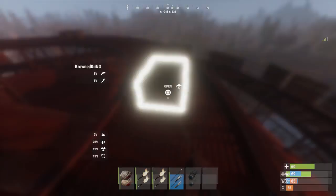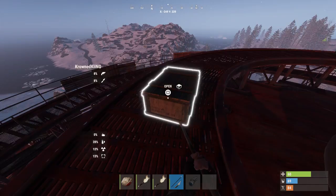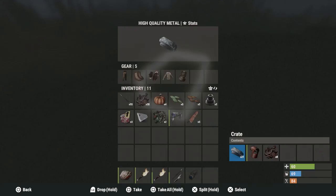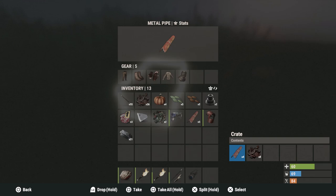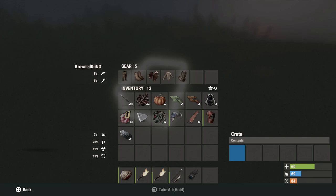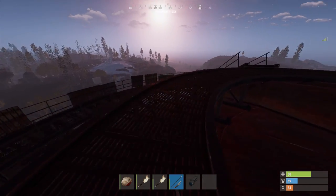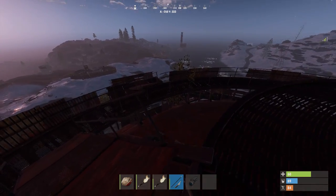If there aren't any crates that means somebody recently looted them — but boom, they just spawned right in my face, let's go! Military crates — road sign, look at the loot! That's what we're talking about. HQM. I got a good amount of scrap here and just really good loot in general. That piece of armor right there is a score if you ask me.